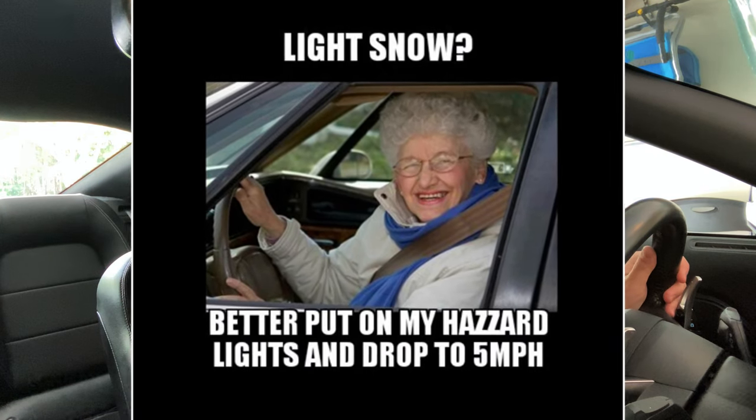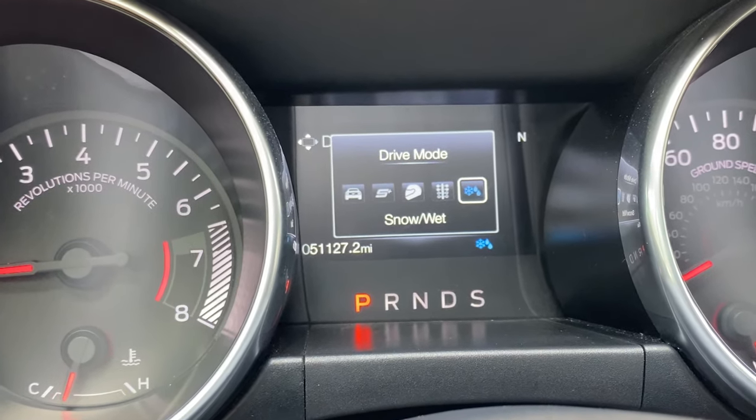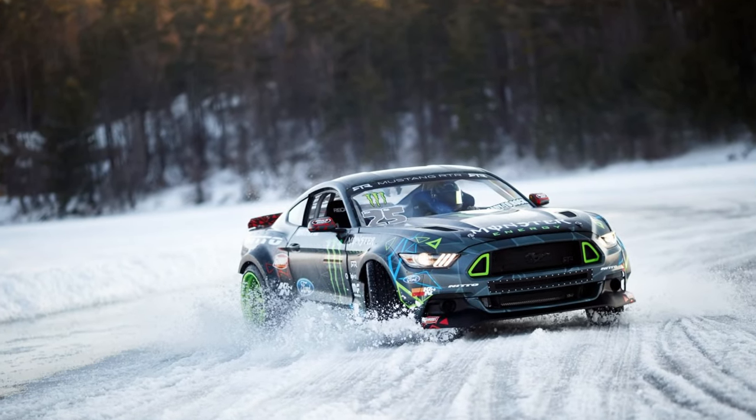If you are living in a colder climate or giving the car to your grandmother to drive in a massive snowstorm, you might want to use Snow and Wet mode. Frankly I've never really used it much, but it just makes the throttle much less sensitive. If you're driving your Mustang in the snow — probably not the best idea, but sometimes you have to — Snow and Wet mode makes it a little more boring and easier to manage in colder, wetter climates.